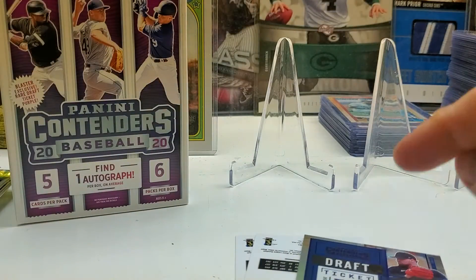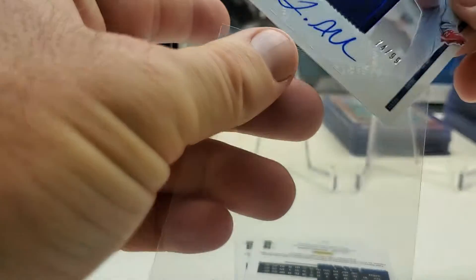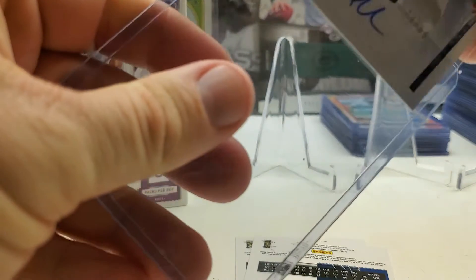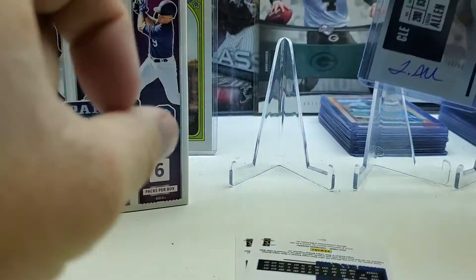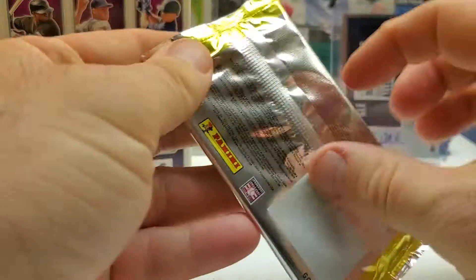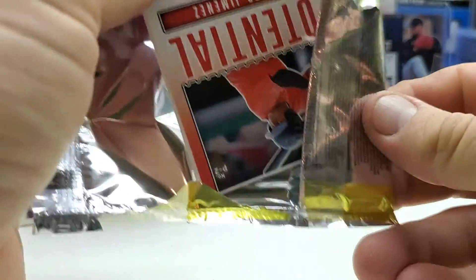If you remember, I got Logan Allen in the Prizm mega box too — he was the auto in that box as well, also for Cleveland. This one's numbered to 99, the draft ticket auto. It just seems like in retail products he's the one I keep hitting.